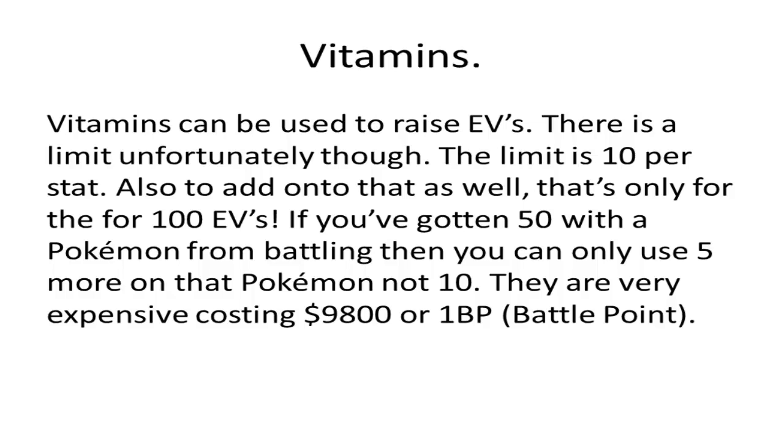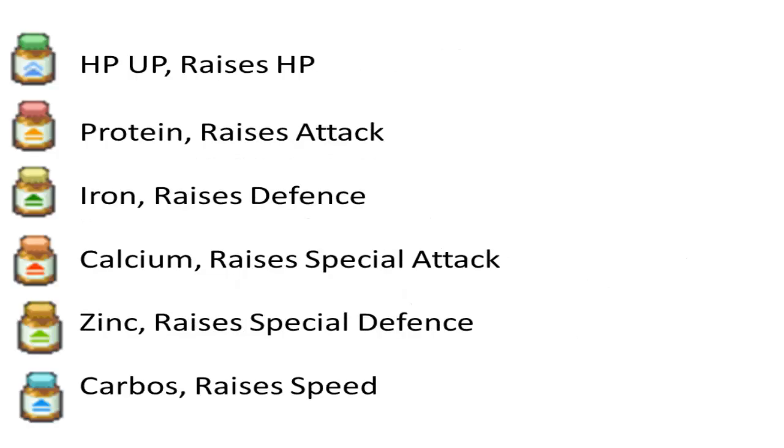Vitamins are very expensive, costing 9,800 Pokedollars or one Battle Point at the Battle Frontier or Battle Park. The vitamins are: HP Up, Protein, Iron, Calcium, Zinc, and Carbos — and Carbos raises speed.